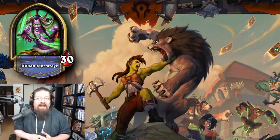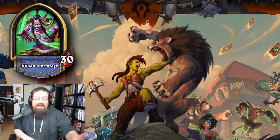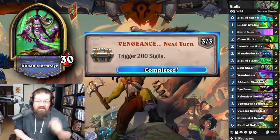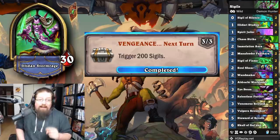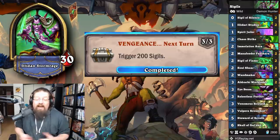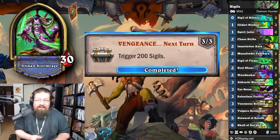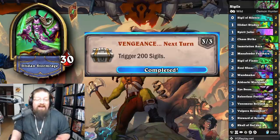Then we have a really annoying one — 'Vengeance Next Turn' — I recommend waiting for the mini set. Apparently according to Celestalon, there's going to be more sigil support because there's only two in the game right now. You have to trigger 200 sigils. I played a sigil spell Demon Hunter list in wild and basically just tried to generate as many sigils as possible with Vulpera Scoundrel or Scorpid. There's no great way to do this — it just takes a long time.